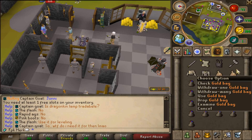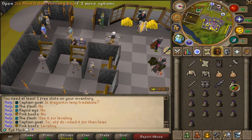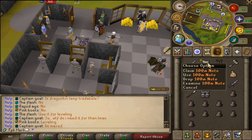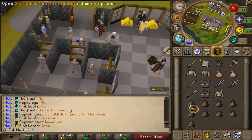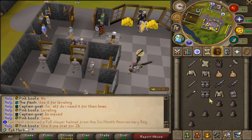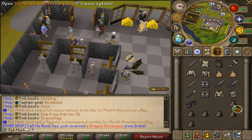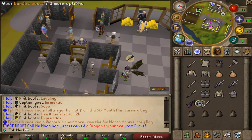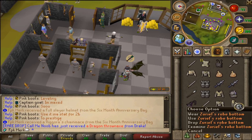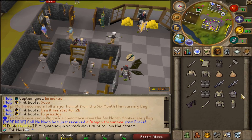Vesta Longsword, 100 mil notes, Bandos Chestplate, Statius Warhammer, Statius Blade, Vesta Chainbody, gold bag — let's go! Another gold bag, Vesta Longsword, Bandos Boots, back-to-back HHS, Vesta Spear, 100 mil notes, Bandos Boots, Surreal Robe Top, full Slayer Helm. No way — Viggora's Chainmace! That's actually really good!